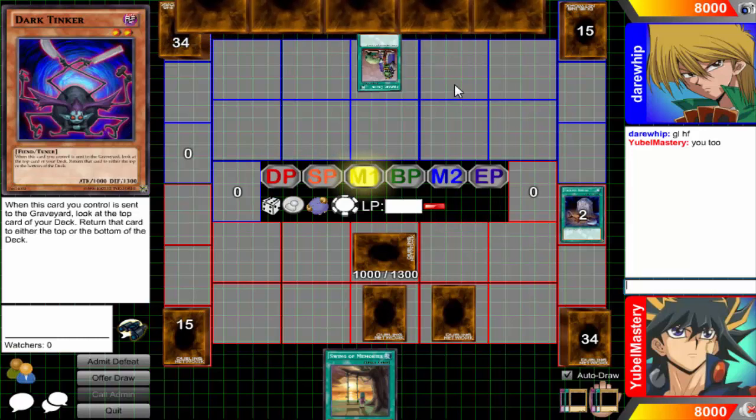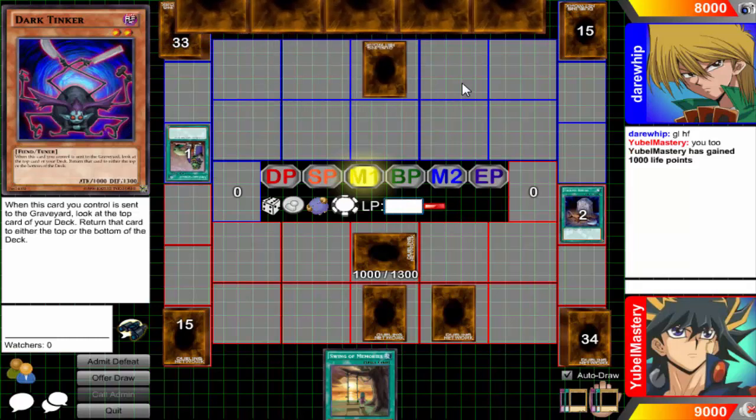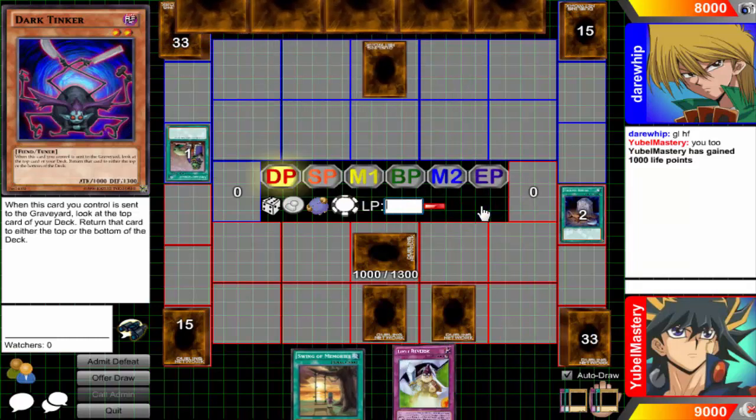I'm still going to set the Tinker. I drew Tinker again — Emma Generator is being pretty nice to me today. Instead of making me draw forms of U-Bell, I just get to draw Tinker, which I can actually use and take advantage of. When Tinker is sent to the graveyard I get to look at the top cards, so not even fucking terrible.